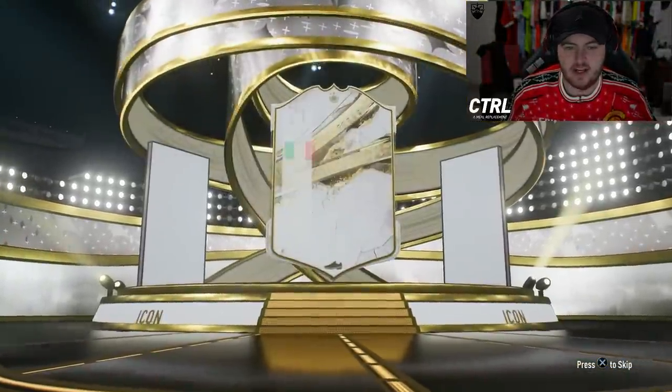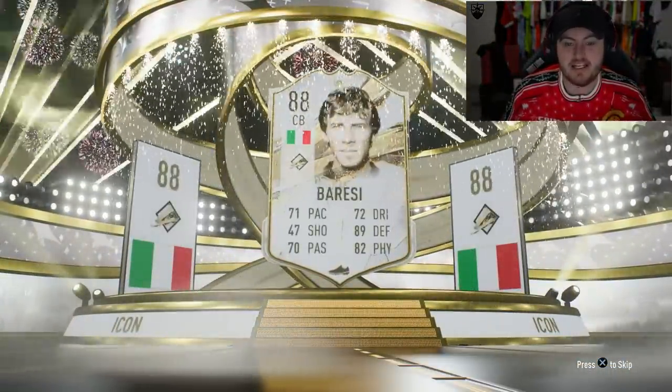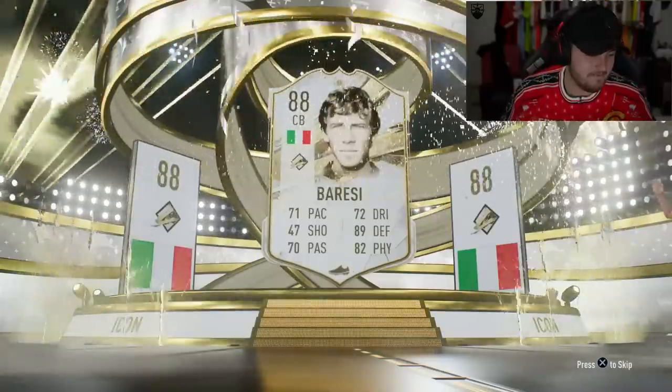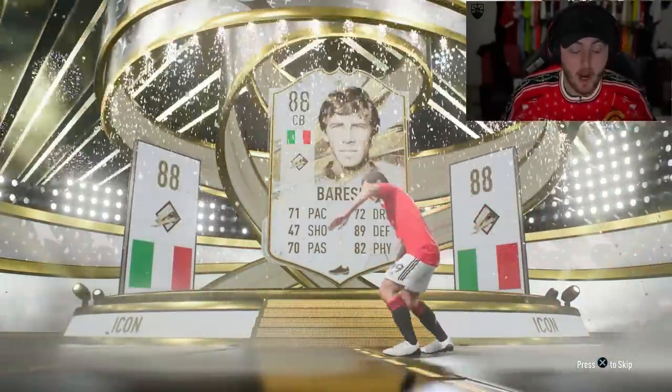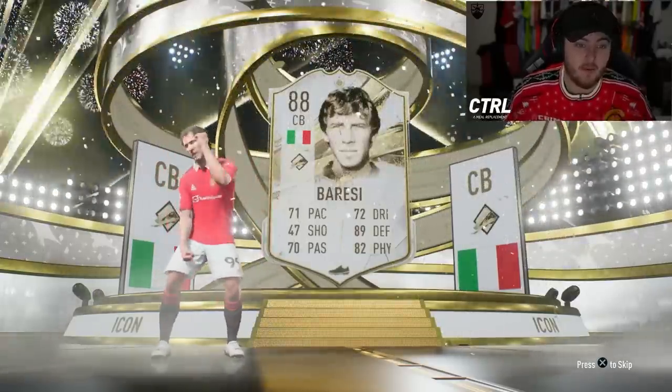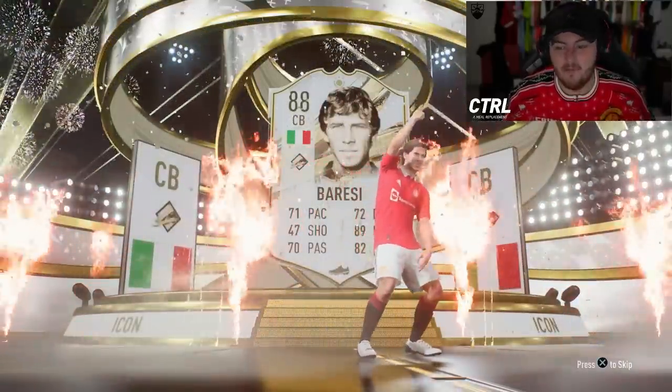Who are we going to get in our base icon pack? Italian centre-back — Baresi. Not ideal at all. I was hoping that would be Maldini. Maldini would have been class, to be fair. Why are you dancing? What are these dance moves? Well, not a great Christmas present, EA, I'm not going to lie.